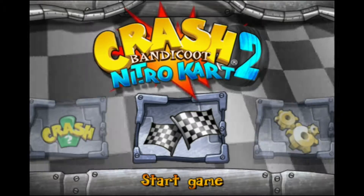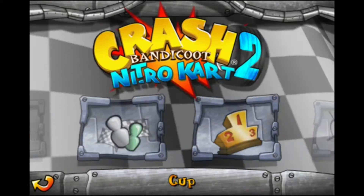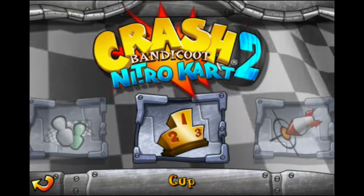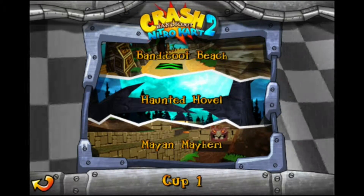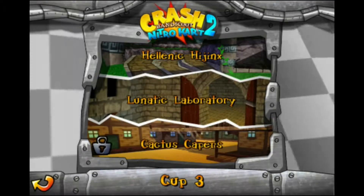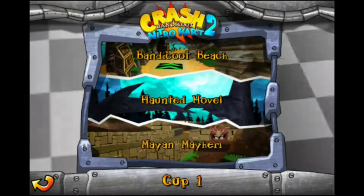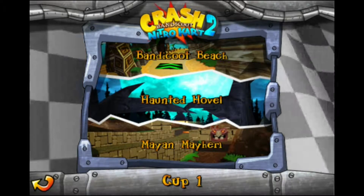So I guess we'll get started. Basically what you do is you go through and do all these tasks, you unlock more characters, and that's basically how you beat the game. We're going to start off with the cup races. Here's the first cup, and the second, third, and fourth cups are locked so we can't get to them right now.